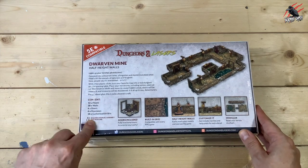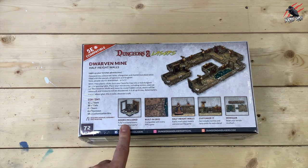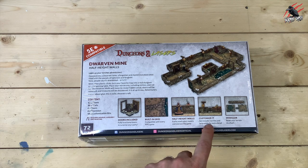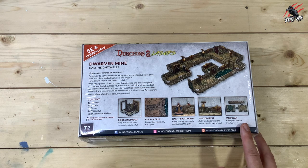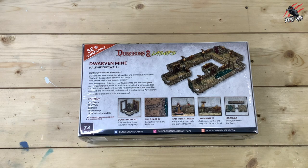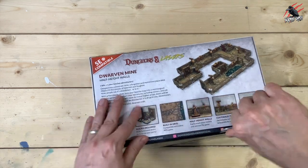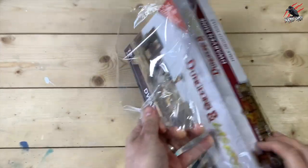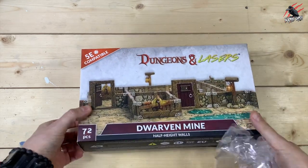Here it tells you what's going to be included. You've got the floors, walls, doors, doorways, and customisation bits as well. You get this built-in grid, the half-height walls, you can customise it, and it's modular, so you can build it however you like, either in advance or as you play in the game. Let's get it open and have a look at everything that's included inside, then we'll get it all trimmed up and put together so you can have a really good idea of how this works and decide whether or not this is something you'd like to add to your collection.